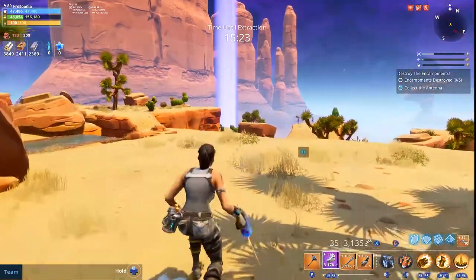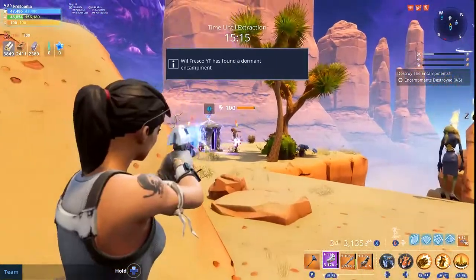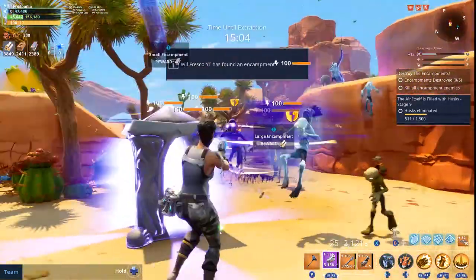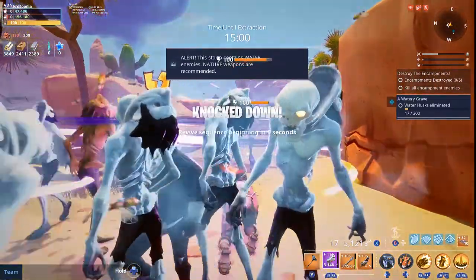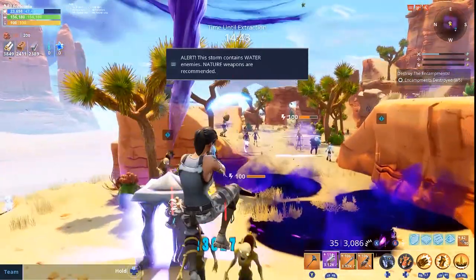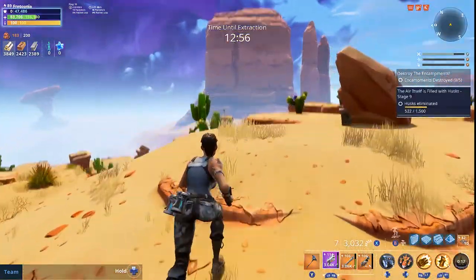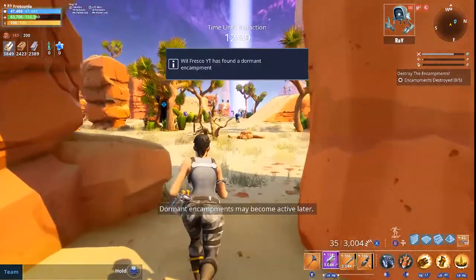I got an encampment over here in the distance, we're gonna go pay them a visit and knock on the door. This is not gonna be fun. Gotta take out the blasters first. And it was at this moment that Will Fresco knew he messed up. I'm back — check it — I'm getting wrecked. Anyway, I hope this video was educational: do not take this pistol into a level 100 mission. If you do, just use it for crowd control — do not try to take out smashers, you're gonna be very disappointed.